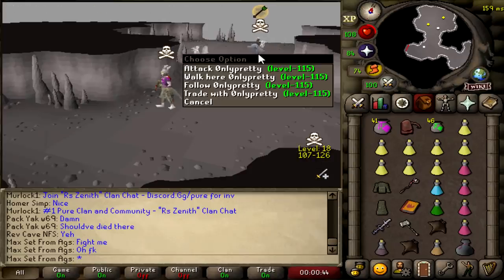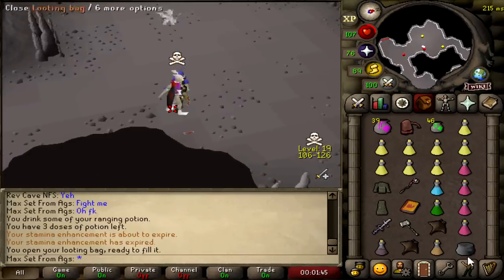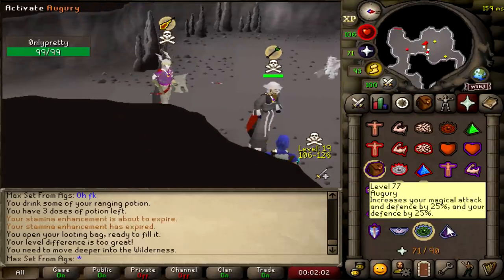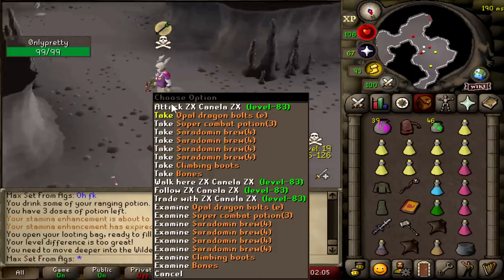That guy just died for everything. That must be bank loot on the ground. I stole this guy's loot and now he wants to kill me — fair enough, I stole 1.3 mil off of him. There's a mil cash I just got just like that.